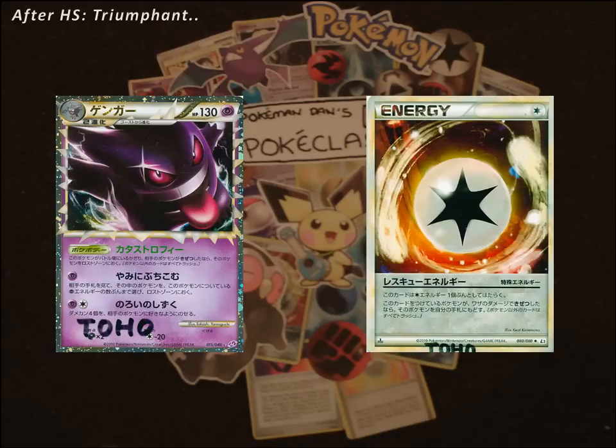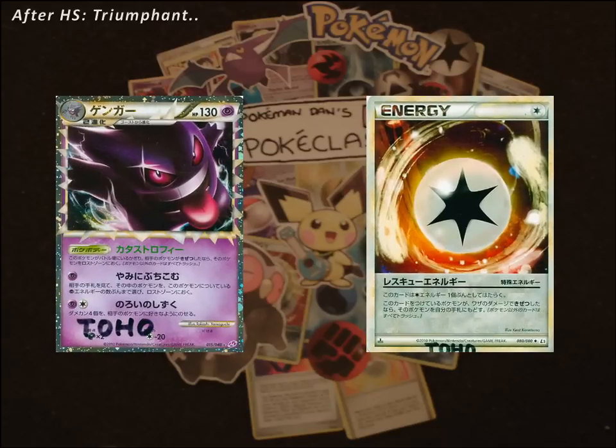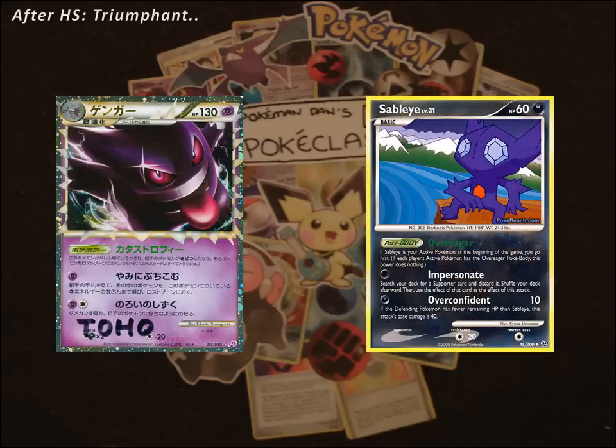With Rescue Energy allowing you to put Gyarados back into your hand after a KO, you may be able to avoid Gengar's placement into the Lost Zone. This will, however, need to be put down as a ruling as to which one happens first - either Rescue Energy or Gengar's Catastrophe - so we'll have to wait and see. Gengar's Plunge into Darkness will also be a problem, because if you go first with Sableye and collect 3 Pokemon - namely Magikarp - and they get a Gengar out, your 3 Pokemon will be gone into the Lost Zone for the rest of the game, making Gyarados impossible to set up.